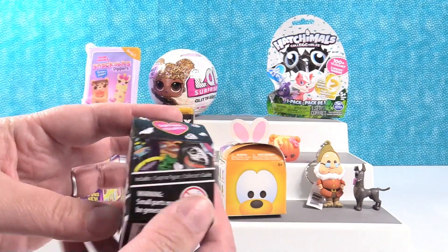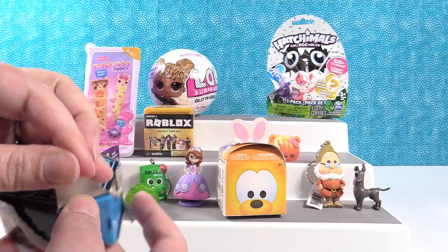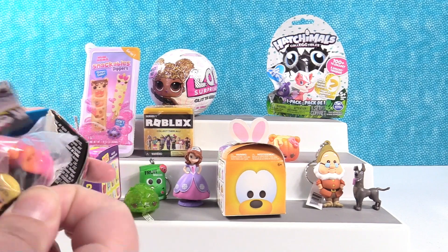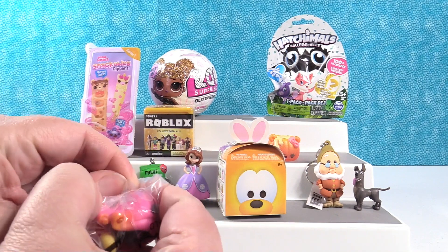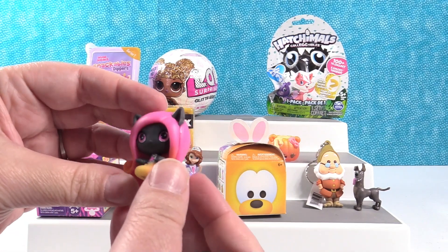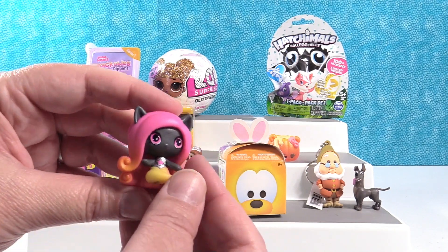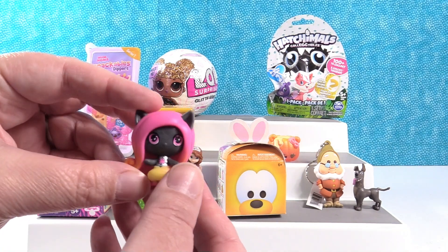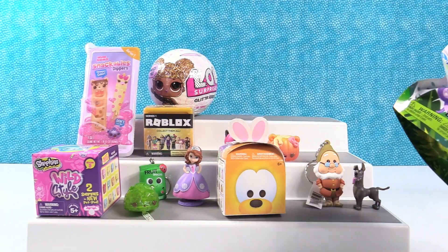I'm going to open the Monster High Minis Season 2 Little Blind Coffin. Come on, Electrified Ghoul! I have a mermaid - the mermaids are really awesome. This one is especially awesome because I like the coloring on her. This is Catty Noir, and she has purple, orange, pink, yellow, and orange coloring. She looks totally ready for summer. She's going to sit by the frosted pink aid.